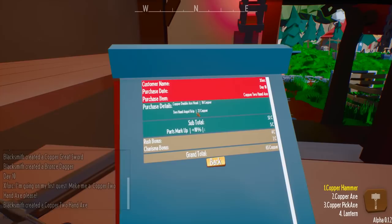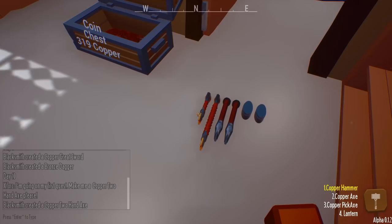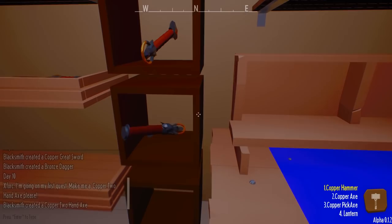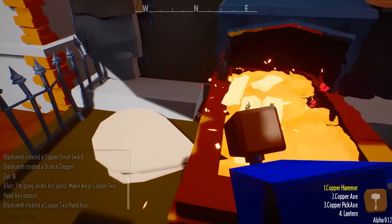Look at that - 65. The grip that I had: 22 plus 30 for the copper gets me 50. I went up in charisma a little bit, I get two extra - got a nice five percent markup, we're in a good place. I like to do repairs sometimes - they'll bring in stuff to repair, that's like excellent money. We need some people to come in though.